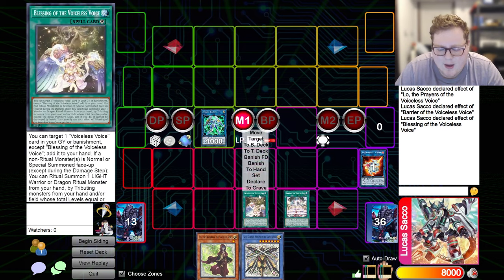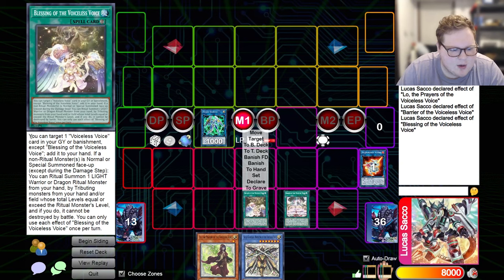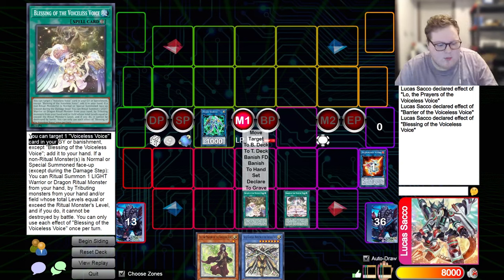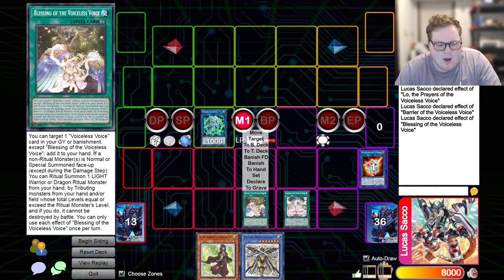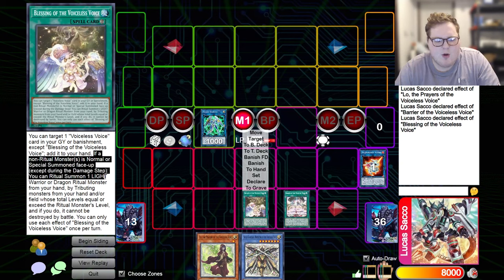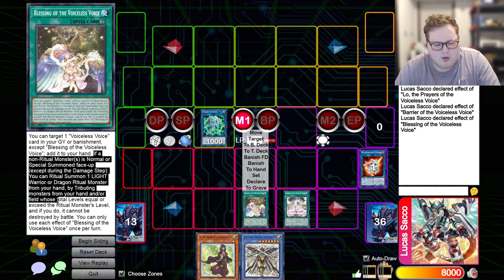You might be asking why we're doing this — isn't it useless? Yes and no. Blessings of the Voiceless Voice has two key effects. First, once per turn you can target a Voiceless card in your graveyard or banished zone and add it to hand — great for recycling banished Lo's or the trap after use, since it can add back anything, not just monsters. Second, if a non-ritual monster is special summoned face-up except during the damage step, you can ritual summon a LIGHT Dragon or Warrior ritual monster from hand by tributing monsters, and it cannot be destroyed by battle.